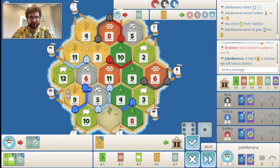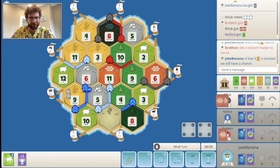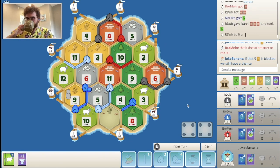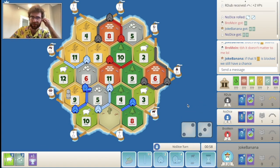Let's buy a dev card — I think something will be useful. A victory point is actually not very useful, but anything else would have been really good for me. There's a road for black so they're kind of scary as well.